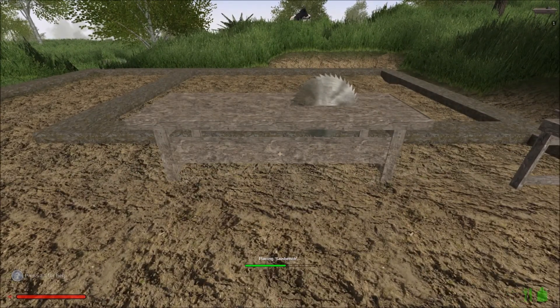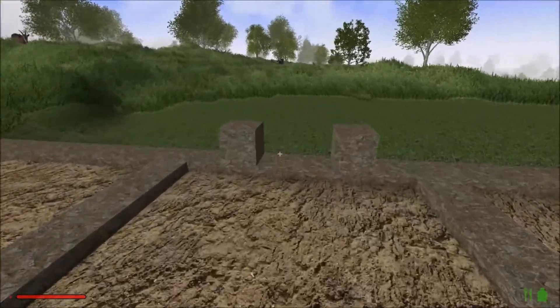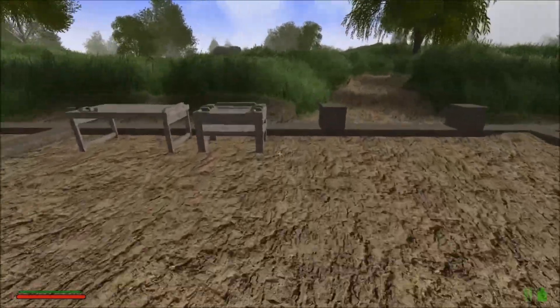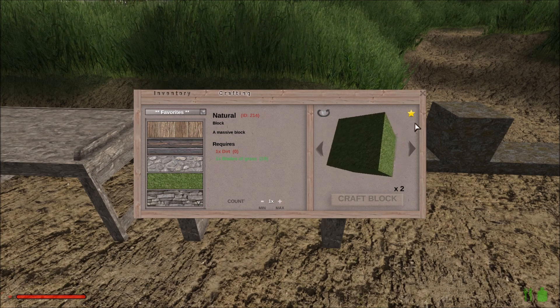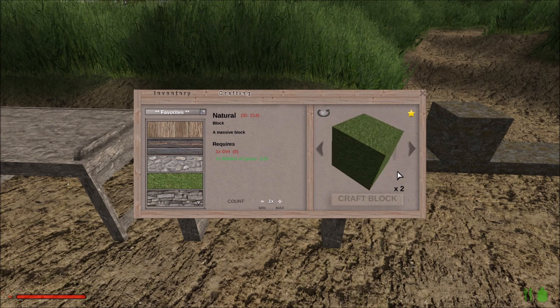This place will take shape gradually, but I do want to get some source of food set up first. That means getting our orchard more or less sorted. We've got our favorites list up and running — we've got some grass, which is nice. I want to have a look and see what other natural blocks there are as well, because I would love to have a thatch roof on this place. I don't think there's any such thing as thatch in the game.